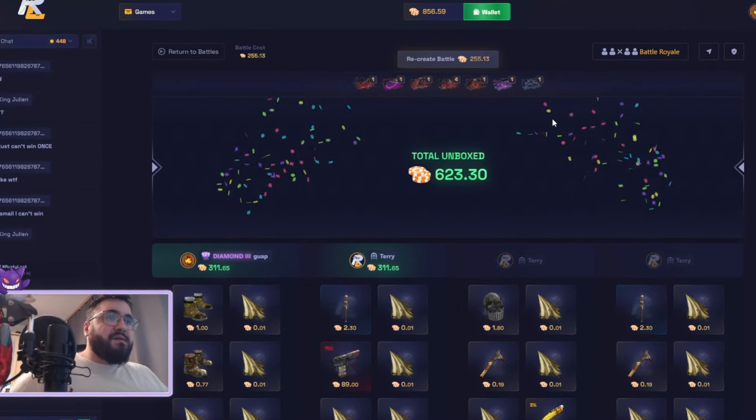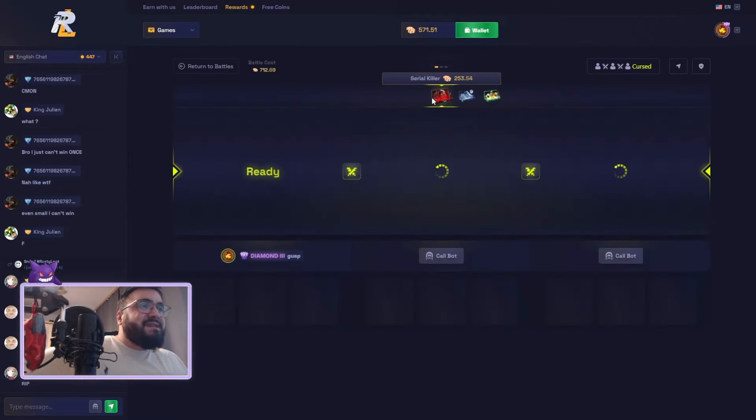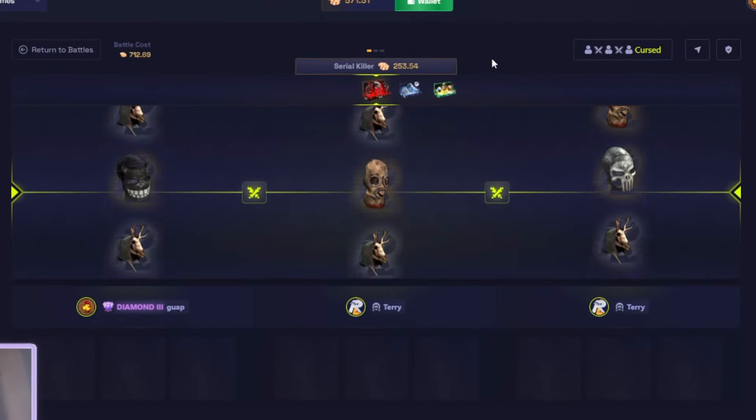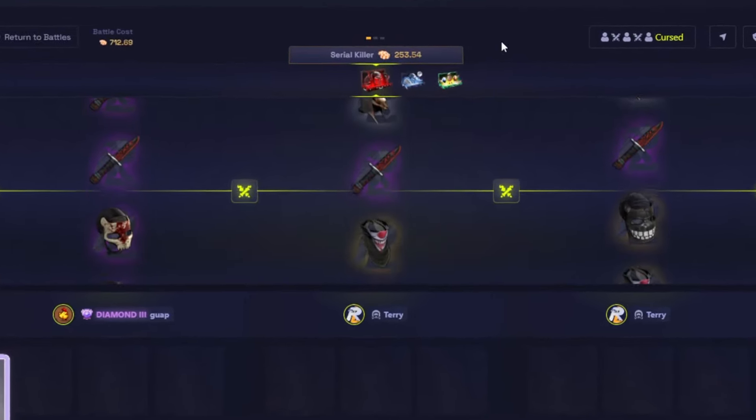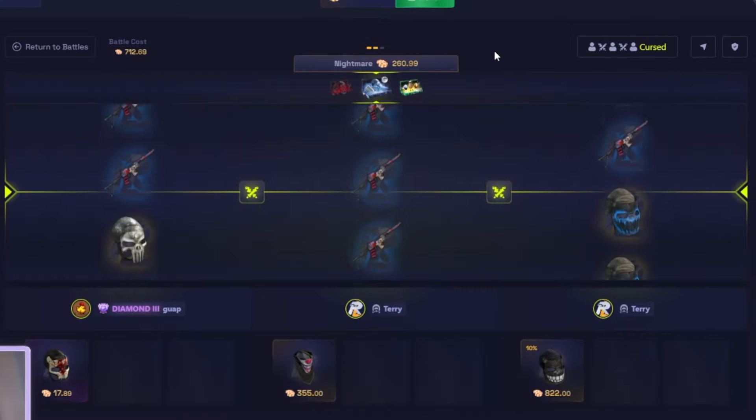Nice, we did get it — that's pretty good, a little bit of profit on that case. Not a bad case. 50 coins — I'm gonna borrow 40%, 285. Love the borrow feature. Let's see if we can hit something with that — come on, make it big. That's a great start, love to see that.